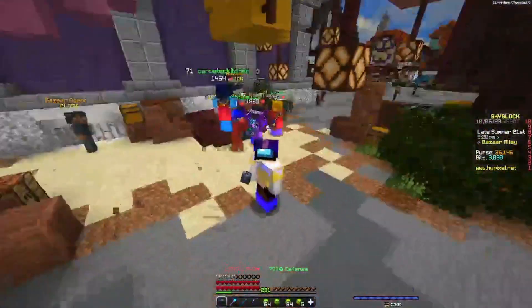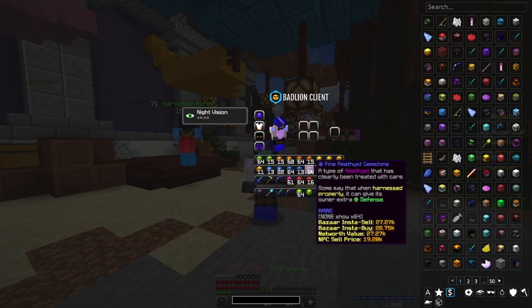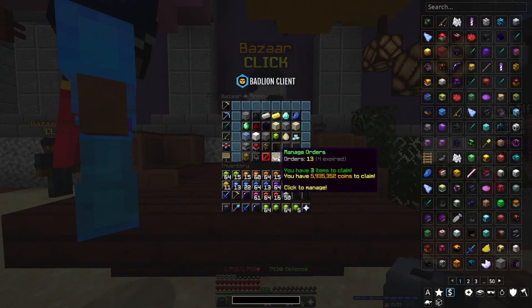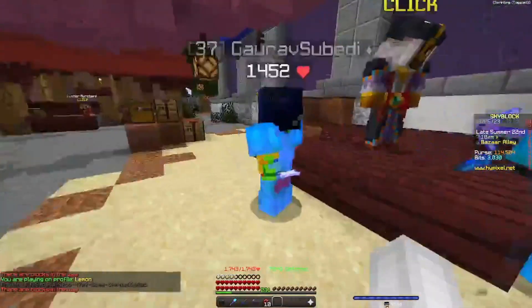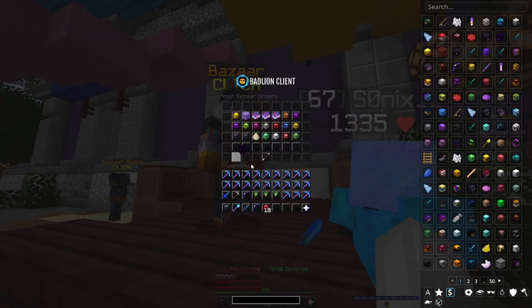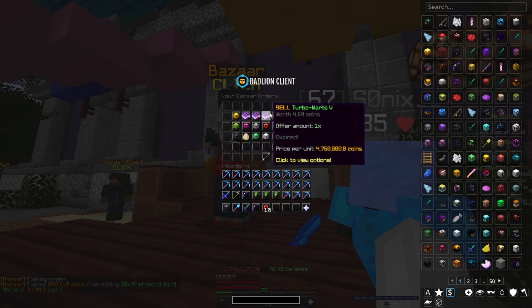Just take a look at this — look at how many fine gemstones we have! I'm about to enter them all and sell them. Look at the sell sacks — over 15 million coins worth of gemstones in my inventory from nucleus runs. I can't believe this. I've hit 21 orders max, so I've got to start claiming stuff.